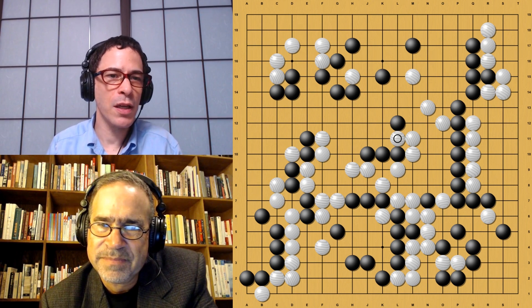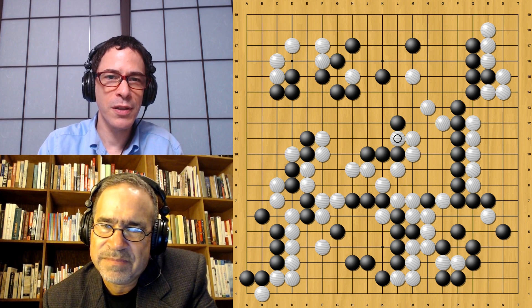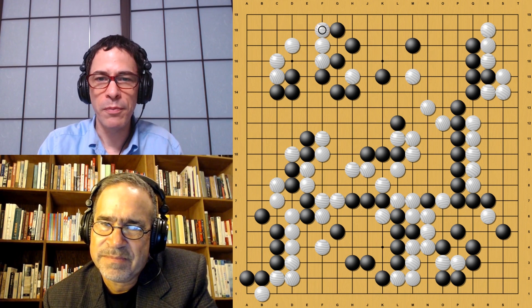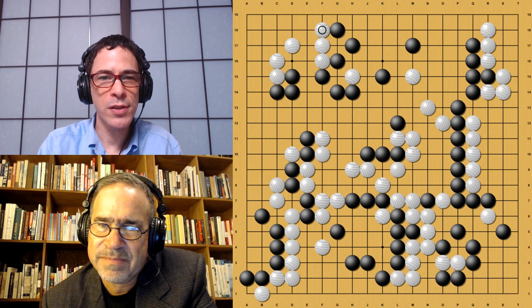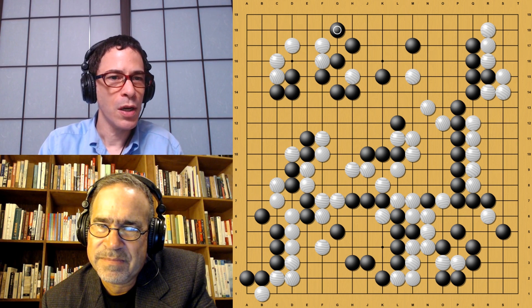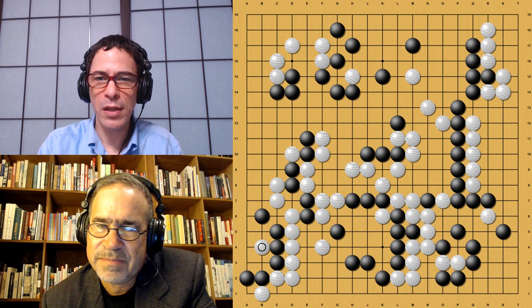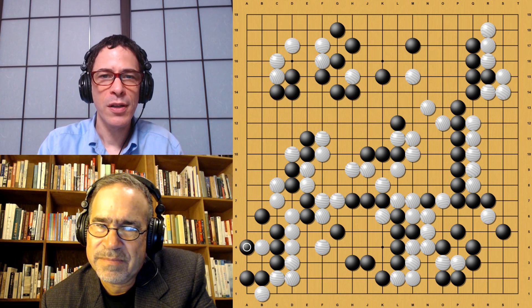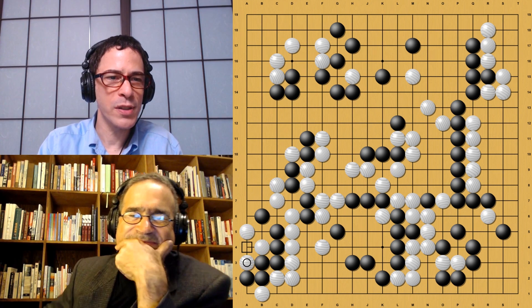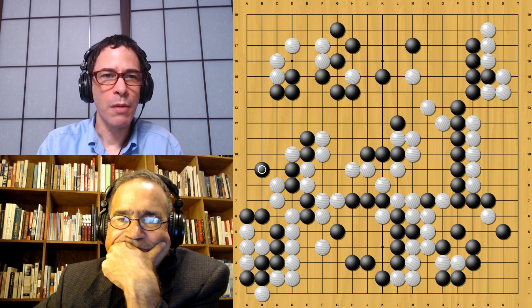That's an example of how playing this forcing move has a bad effect on Black's group on the lower side when White fills the liberty here. So Black is not doing that, which means White gets to connect up from this side. Now everything is settled — White saved the center stones, that's a nice connection. Black has a very nice thick shape connected up to the upper side. But Black doesn't have enough territory — White is winning by territory. So at this point, I'm thinking the game is just about over.